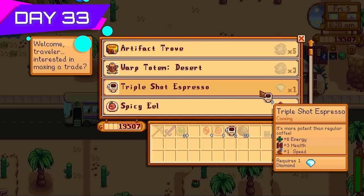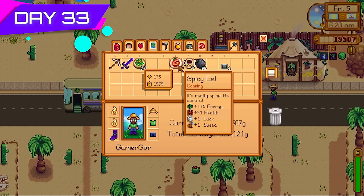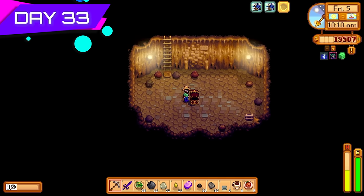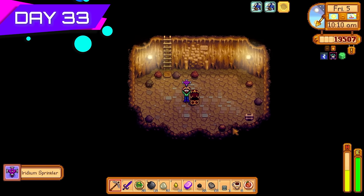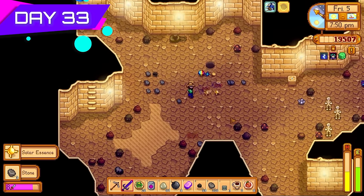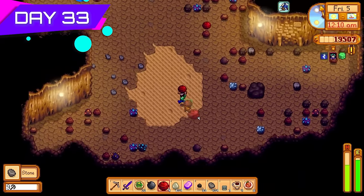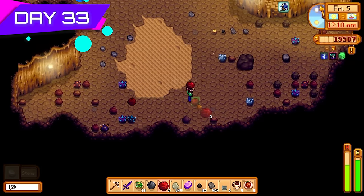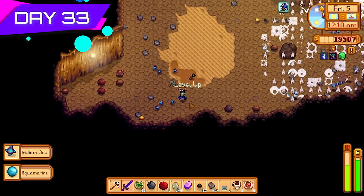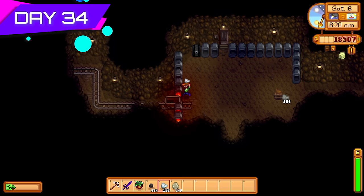Day thirty-three I used up all the minerals collected in Skull Cavern to purchase power-ups from the desert trader. Triple shot espressos and spicy eels were always top priority. Got an iridium sprinkler from a treasure chest — super happy with that. Extra prismatic shards are welcome too; if I get three on Thursdays I can trade them for a magic rock candy, making a Skull Cavern run very lucrative. Getting late, so I stopped hunting for ladders and focused more on collecting iridium ore.